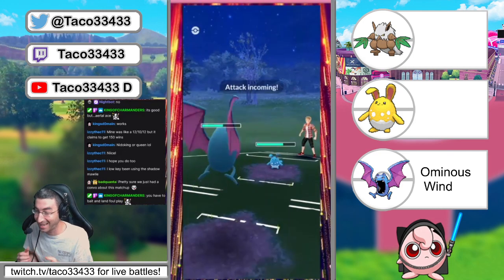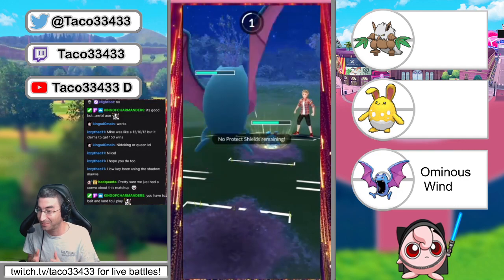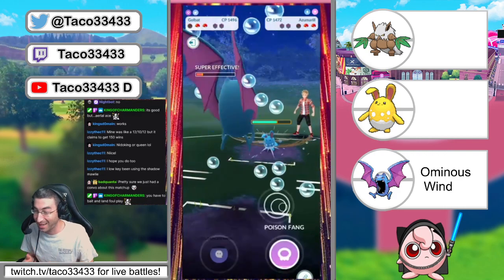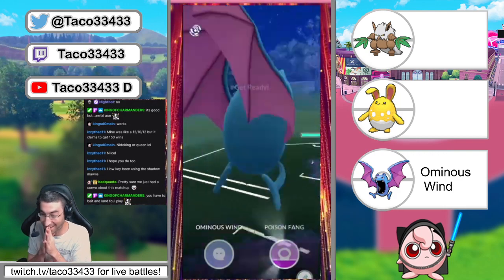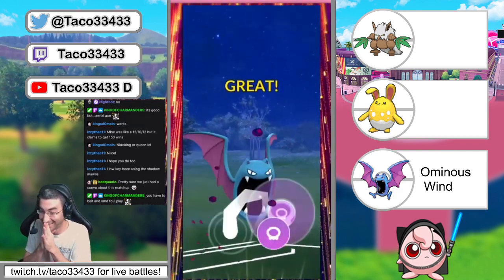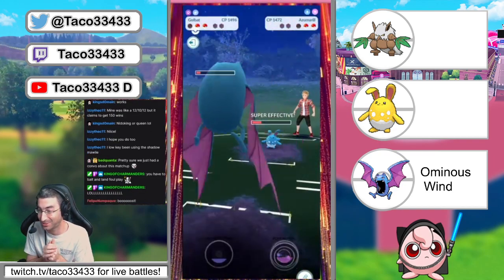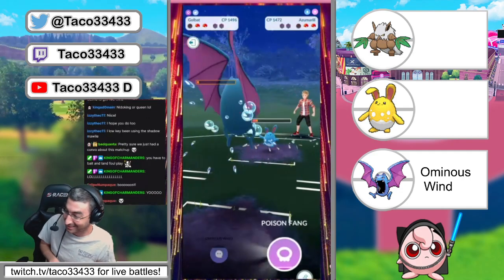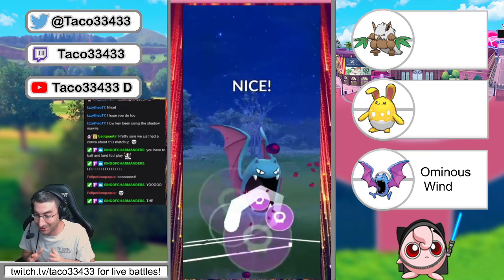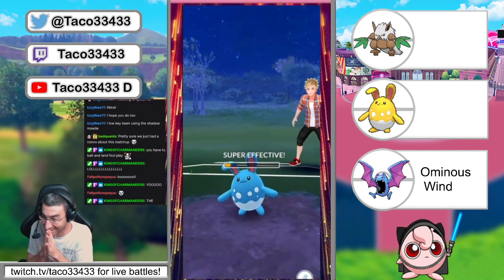The only way we can win this match is if we boost. I'm literally saying 'Boost, boost, please boost, please!' — and we boost! First game, we're boosted! A boosted Golbat only takes about 45 damage from an Ice Beam — unbelievable. We survive it, we get one Poison Fang off, and we're launching the first Ominous Wind. Excellent! Huge damage — do we get to another one? A little bit of lag — do we get to it? Yes, we do!